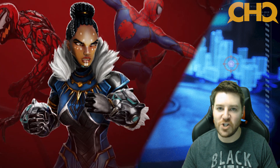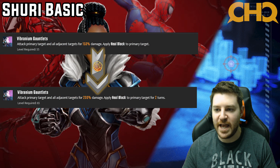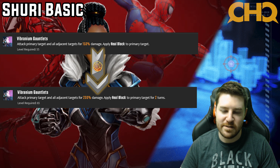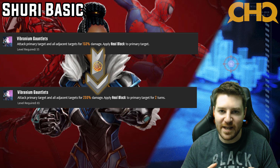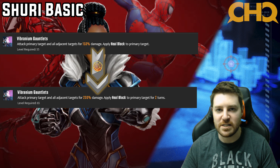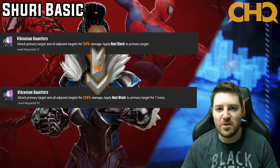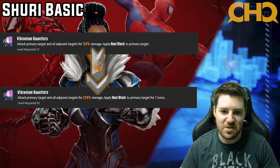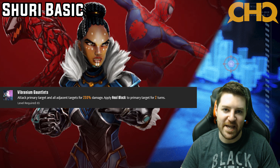First up, we're going to look at Shuri. Shuri's basic, going from level six to level seven, adds 50% damage and changes it from one turn of heal block to two. This ability is just not that important. 50% is a good amount of damage to add to a basic, especially if it does splash damage, and two turns of heal block is definitely better than one, but it's still really, really low damage. Even after tier four it's only hitting for 200%. Shuri is not there to do damage, so it's just standard at best — two stars.